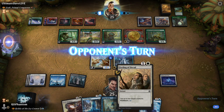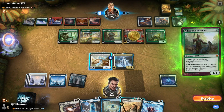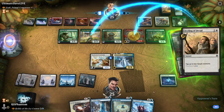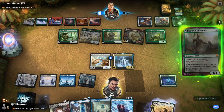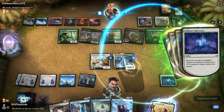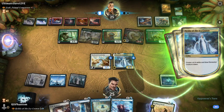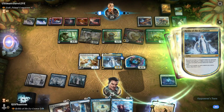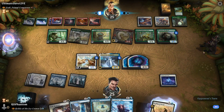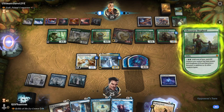We have the ability to tap up to two target creatures, and then of course we'll be paying two to make extra 4/4s. In response, we'll go ahead and tap down our opponent's two largest creatures. We'll get +1/+1 counters for this — we'll distribute them evenly amongst our creatures. I will create an elemental, and I will create an additional elemental. Our opponent will get to draw a card, and it's a land, so that concludes their turn — they will not be able to attack here.